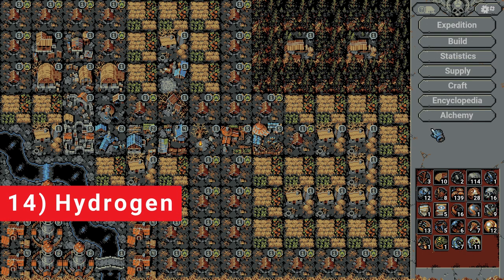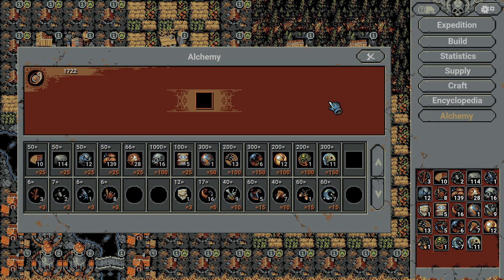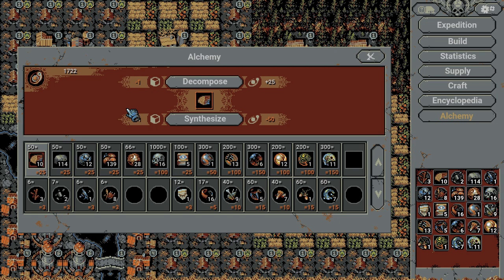Number 14: Hydrogen. Hydrogen is obtained and used in the Alchemy process. You unlock Alchemy by building the Alchemist's Tent. It allows you to decompose, or break down, resources into Hydrogen, and then use the Hydrogen to synthesize other resources. This is super helpful when you just need one more orb of something to upgrade a building. My favorite way to farm Hydrogen? I break down the more abundant resources, like wood or books of memories, and turn them into things that don't drop very often, like Orbs of Evolution.